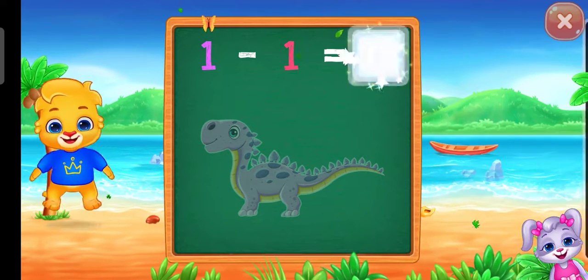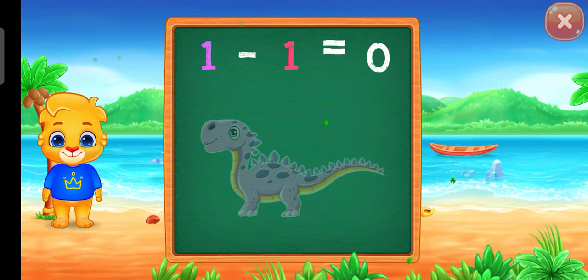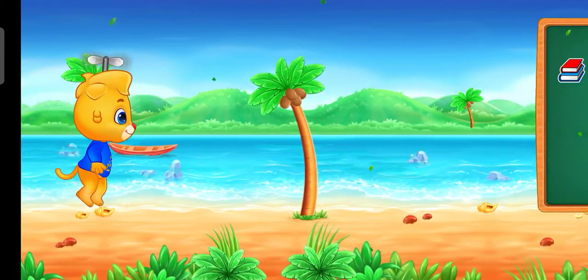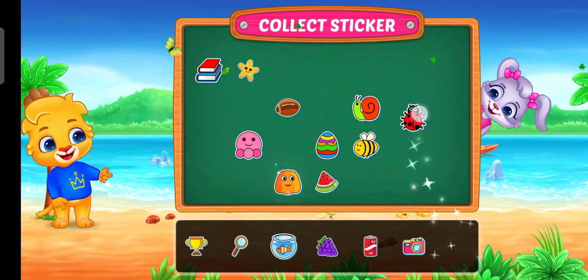1 minus 1 equals 0. 1 minus 1 equals 0. Woohoo! Pick a sticker. Go!